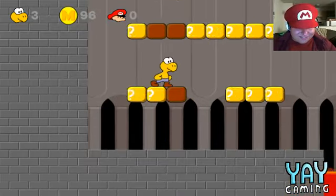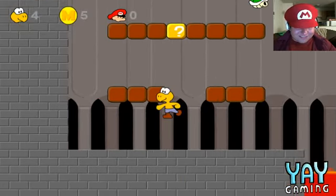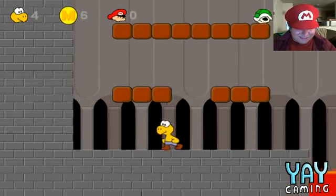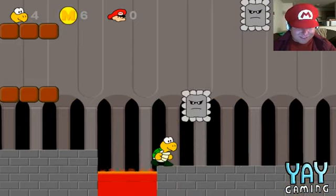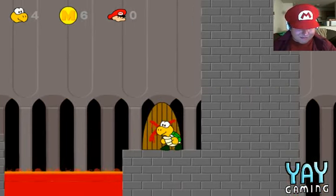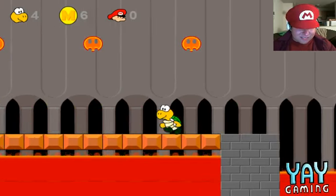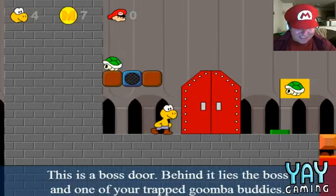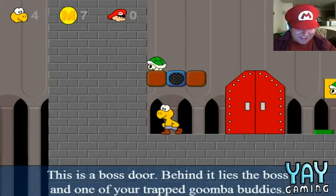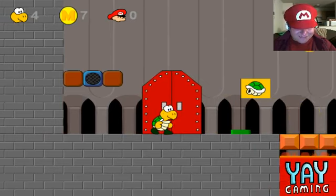Oh god, here we are at the last one of the level. I need to see if there's any power-up, can never be too careful. Oh, that's right — coins do give you extra lives, so it's not a waste. Oh god, gotta get up there. Oh no no no no, this ain't good. Oh, it's a boss battle! I hope. It's the boss door — behind it lies the boss and one of your trapped Goomba buddies. Oh, they're still alive!